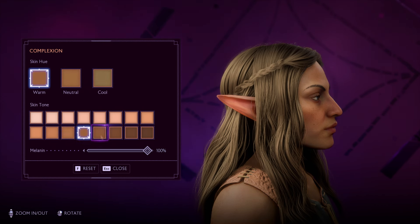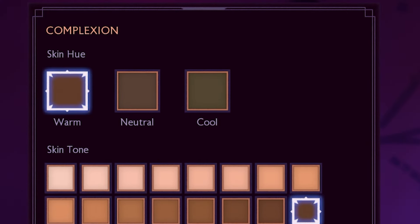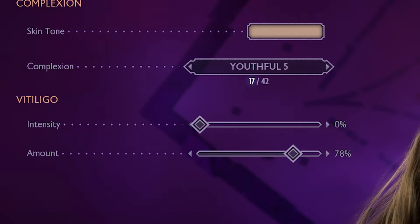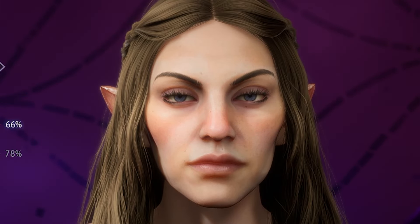There's a range of skin tones to choose from, and you can slide up and down the melanin as well as selecting an undertone for each colour. There's a whole variety of different complexions including rosacea, freckles, uneven skin tones, birthmarks, dark circles, wrinkles, and acne. I liked that there were more options than usual for slightly wrinkled skin — in a lot of character creators you have a choice between looking about 15 years old or 90, with nothing in between. There are also vitiligo sliders, which are very subtle on paler skin, so I didn't really see the effects of those.